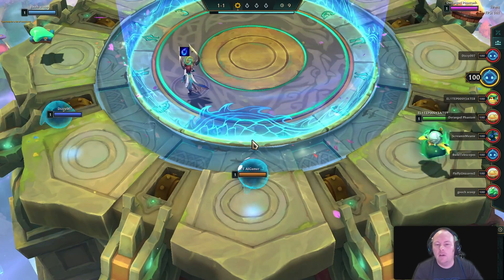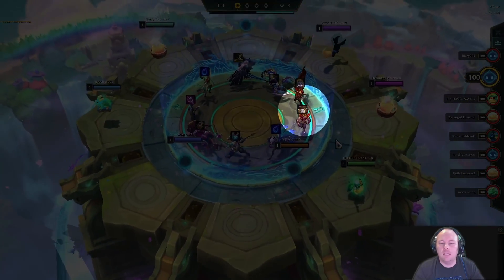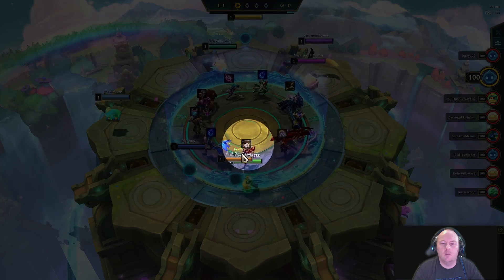The game starts out on a carousel screen, where players race to pick their starting unit. I chose to pick the character Sett, because he is tanky and he's holding a giant spell item, which gives him extra health to help him win the early rounds.